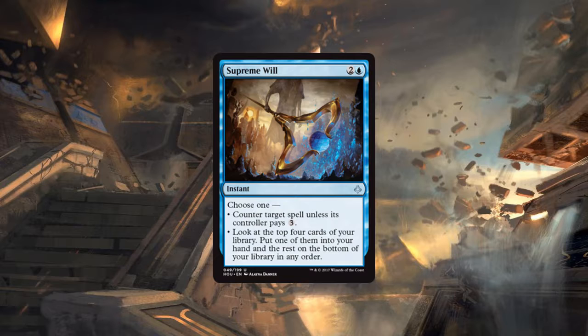A 5/5 hexproof is definitely nothing to scoff at. Next up is Supreme Will — three CMC two and a blue instant at uncommon. Choose one: counter target spell unless its controller pays three, or look at the top four cards of your library, put one into your hand and the rest on the bottom in any order. I like this card. It does two things I like in counterspells — like Countervailing Winds, in the late game when you need to dig for a threat you don't have a useless counter in hand.